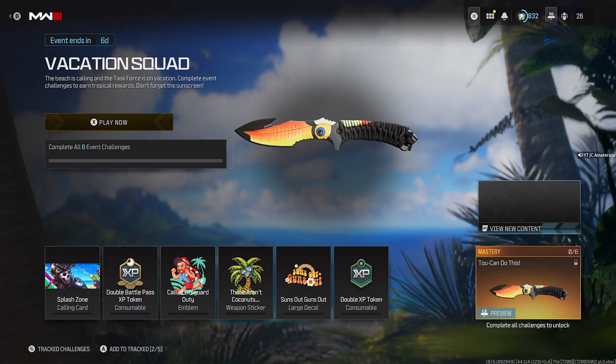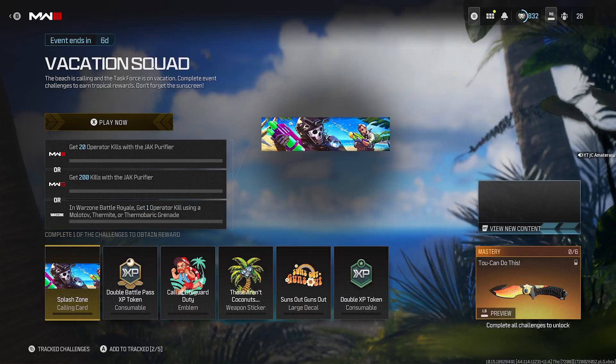Also to unlock the new mastery reward, the Tuk-An-Do-This blueprint. First off, let's break down how to unlock the Splash Zone calling card. For multiplayer, get operator kills with the Jack Purifier. For zombies, get 200 kills with the Jack Purifier. For Warzone Battle Royale, get one operator kill using Molotov, thermite, or thermobaric grenade.